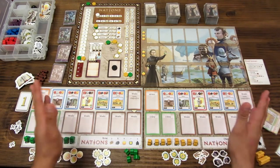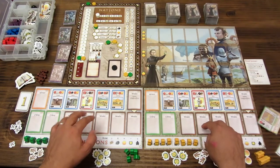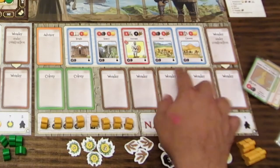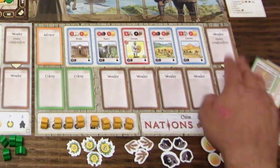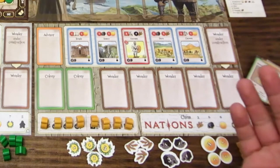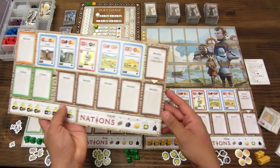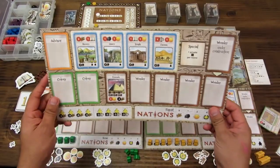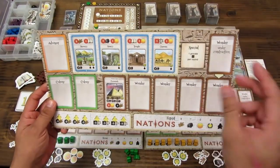El juego es para cinco jugadores y tenemos cinco tableros. Por un lado tienen la cara A, que es igual para los cinco tableros: incluye un número de seis maravillas, cinco edificios, dos colonias y un consejero. Además los tableros tienen una cara B, que es totalmente diferente.